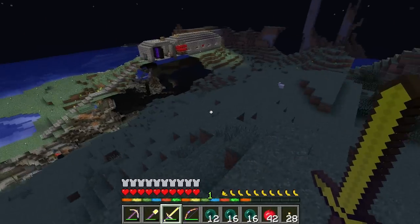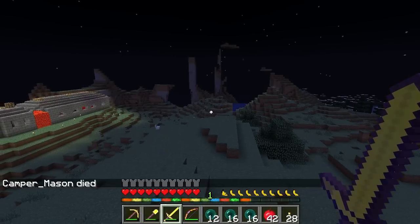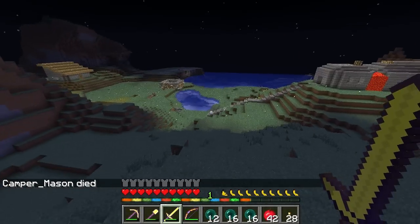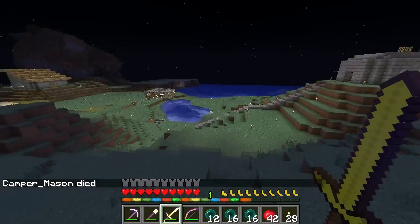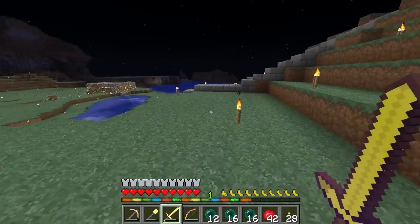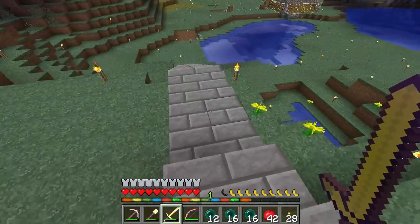As you can see this error here, but I forget what it is. Somebody leave that in the comments. And Camper Mason died. So this is Gordo's old place, and that means Sulu lives way over there. Now the thing is, he's probably mined out a lot of this area. So I don't know what I should do.